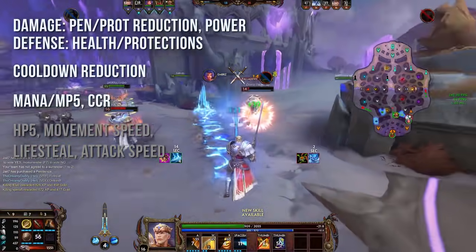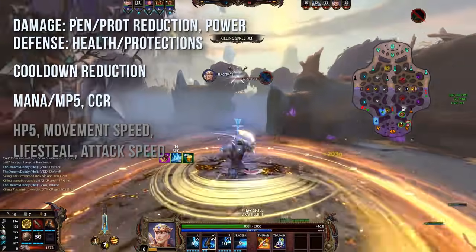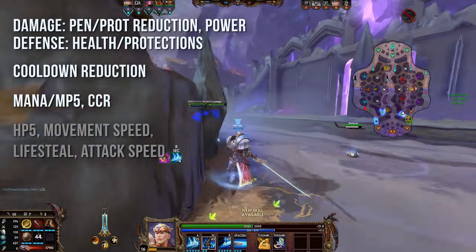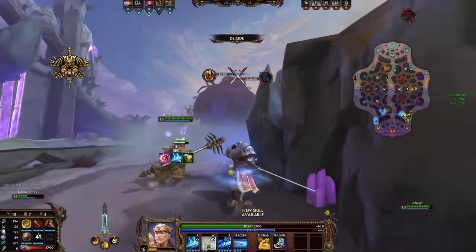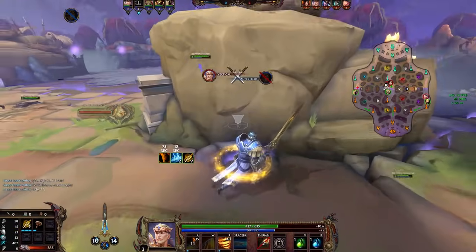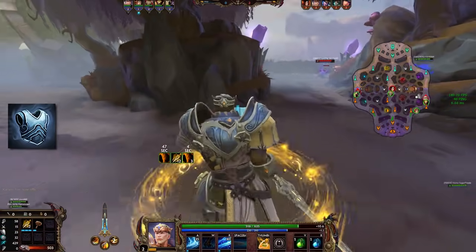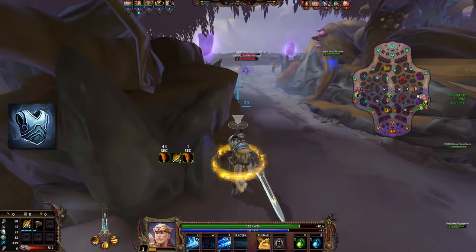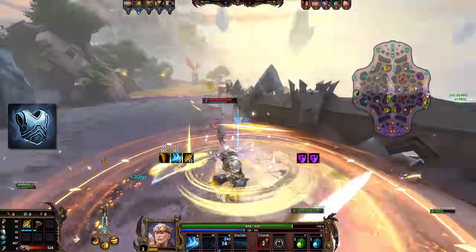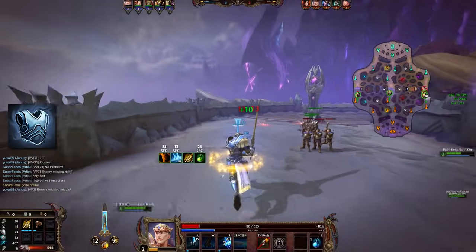Lifesteal is a stat he doesn't really make use of — he doesn't use enough basic attacks for it to be worth it. Attack speed is also a stat I wouldn't invest into; it's a nice bonus when an item has it alongside good other stats, but you shouldn't be looking to build it as the combo building isn't noticeably faster. Crit is something you shouldn't build on him either. Regarding Mystical Mail: there really isn't much point in building it on King Arthur unless the entire enemy team is full physical defense — he has so much ability damage that other items amplify it much better through protection reduction or CDR.